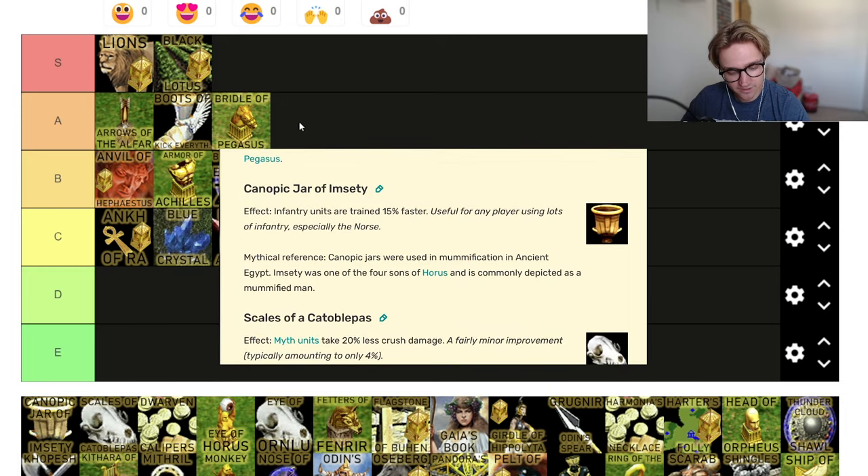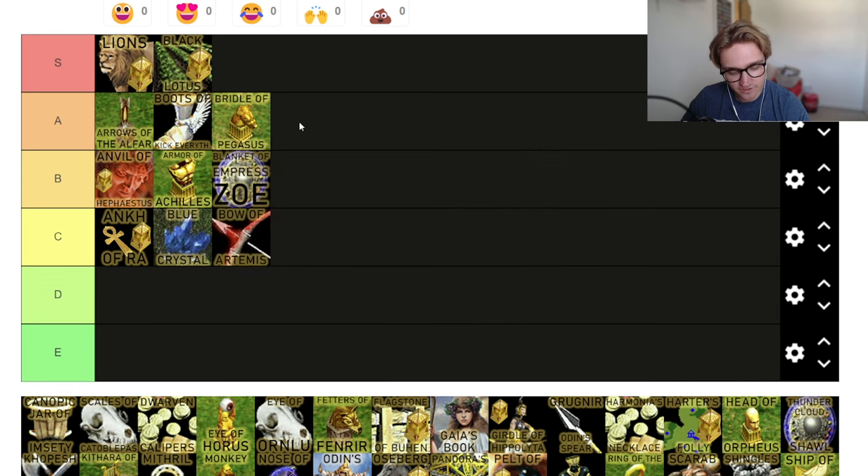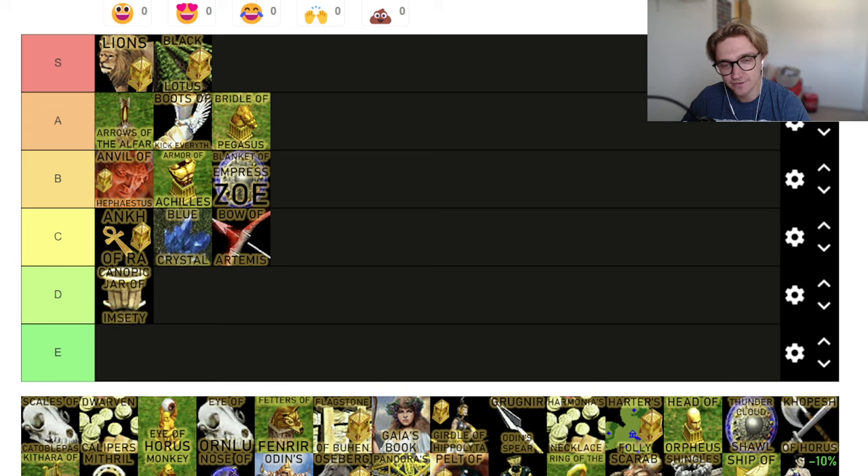Canopic Jar of Imseti — infantry units are trained 15% faster. Just stick another building down, right? It's not like the levee things from the barracks. You just don't really get them very often anyway. Maybe if you're Odin and you're spamming your ulf sark — they're already trained quick and now they train super quick. Maybe it's good. But I just don't see this being that good. I'm going to go for a D tier — that's the first D tier relic. Maybe I'm wrong.